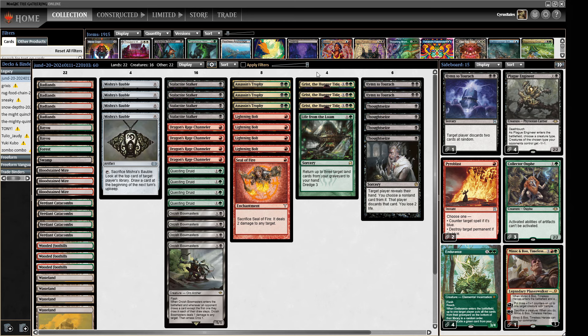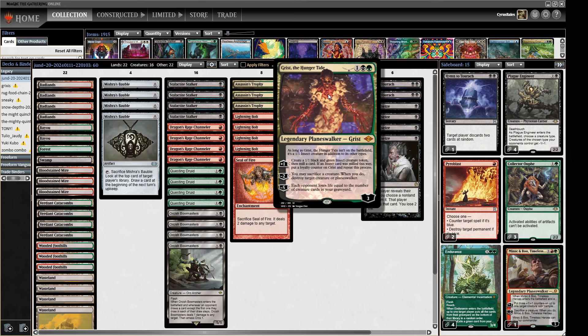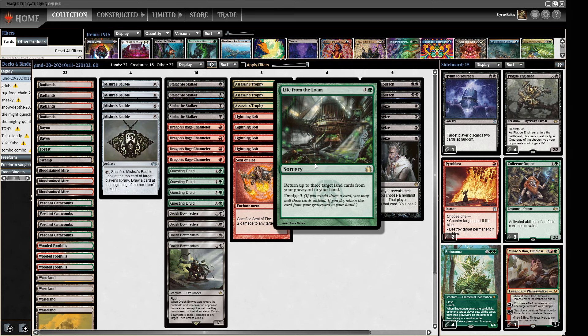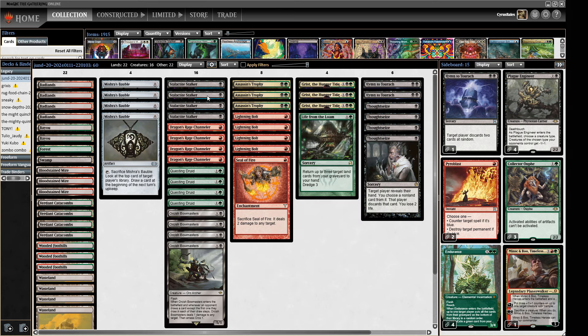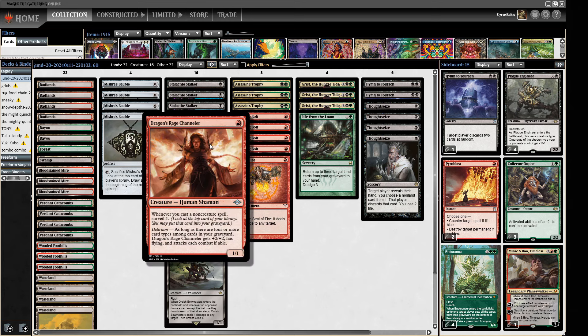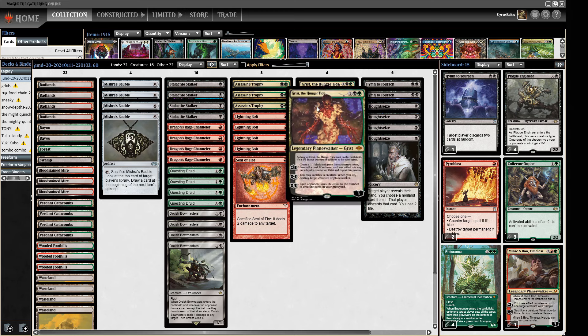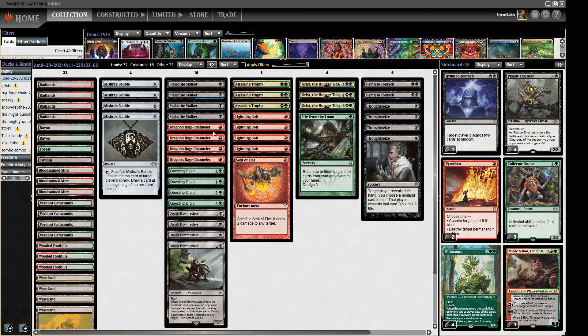We've also got a slot of things that helps out with our Stalactite Stalker and Dragon's Rage Channeler. Putting cards into our graveyard with Grist is likely to help us with both Delirium and triggering our Stalker, as well as making some tokens. We have a Life from the Loam - because we're running four Wastelands I love having it available. We can dredge it which triggers Stalactite Stalker and makes Delirium more likely, and we can just Waste-lock people. We can find Life from the Loam by milling with Grist and digging through our deck with the Channeler.